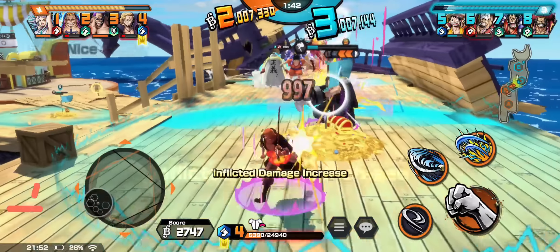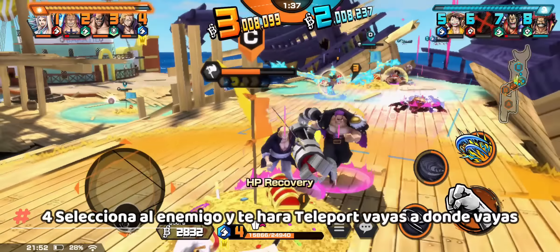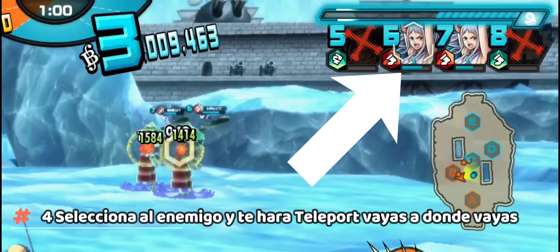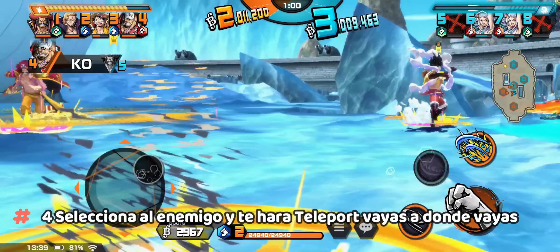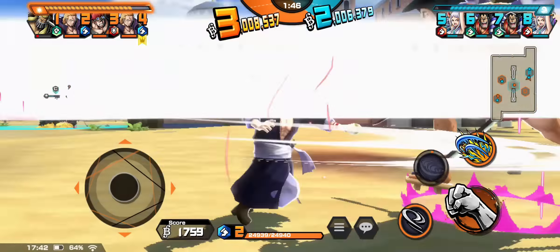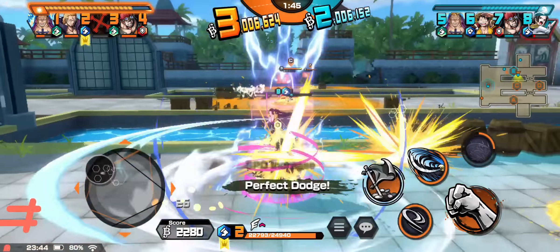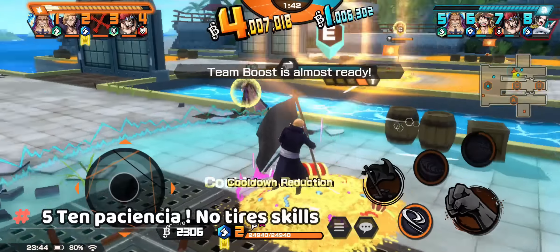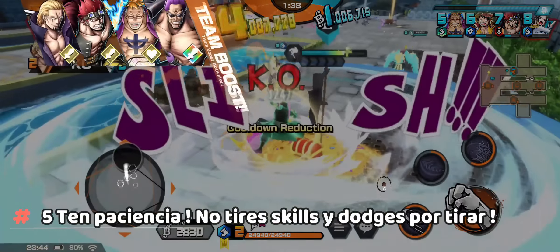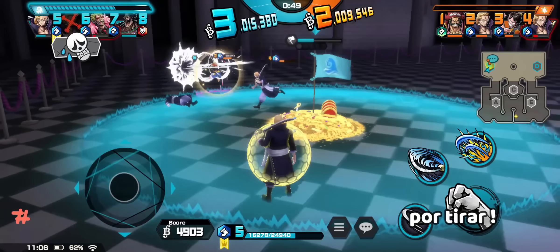Un pequeño tip-trick al usar la skill 1: como es de demasiado largo alcance, podemos seleccionar en la imagen del enemigo y hacerla mientras vamos hacia un lado, hacia el otro, o hacia el lado contrario — así para que nos esperen la skill. Recuerden que a este personaje para sacarle el mayor provecho hay que tener paciencia: no llegues tirando skills, no llegues haciendo dodge. La persona que mayor gana es la que tiene más paciencia.